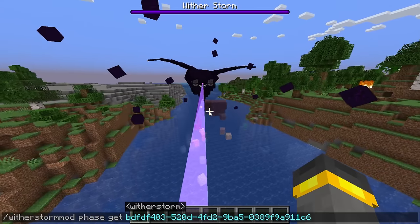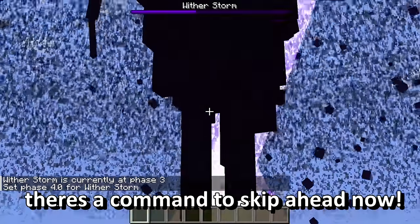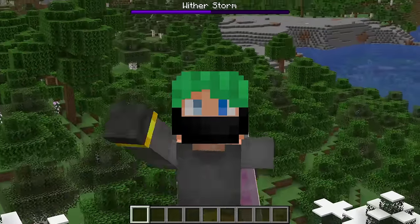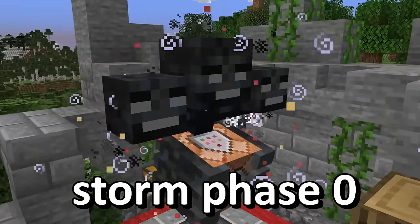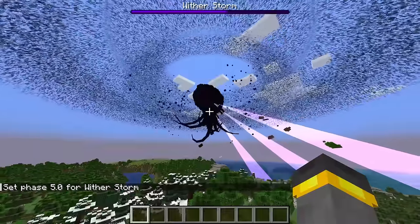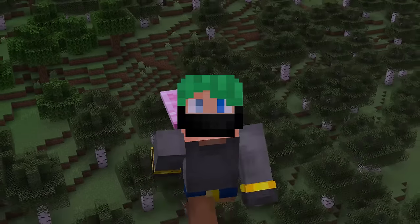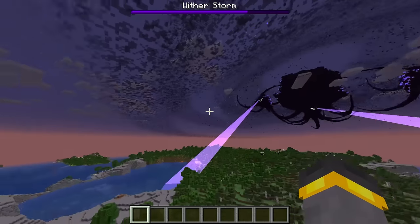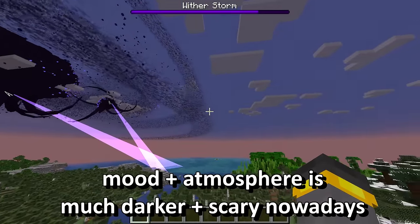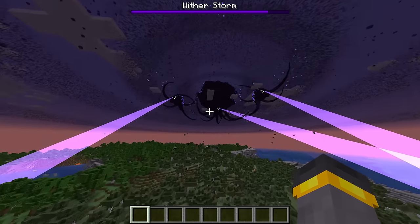So with the help of some of these new commands, we can not only check out what phase the Wither Storm is currently at, but we can actually also advance the phase as well. You might want to do this if you're trying to speed things up, because each phase — well, clusters of phases — phase zero through three is the beginning, four through six is the middle phase, and then six through nine is the ending phase. Each cluster of phases can sometimes take up to an hour or a couple of hours to pass through. The only thing you could do here is really wait. Eventually, once the Wither Storm gets really big, you're going to notice the sky completely changes — and the sky changing is completely new and revamped. It's dark and evil and demonic, the closer you get to it and the bigger this guy gets.